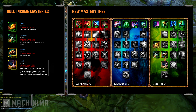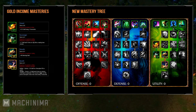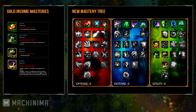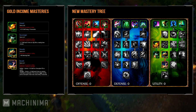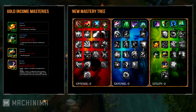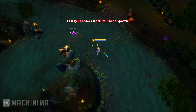Greed will give you 1.5 gold every 10 seconds. Scavenger will give you plus 1 gold each time an ally kills a nearby minion. Wealth will increase your starting gold by 40, and Bandit will grant you plus 15 gold on champion kill or assist if you're melee, or plus 3 gold each time an enemy champion is attacked if you're ranged. This won't trigger on the same champion more than once every 5 seconds. So the new gold income items and the mastery tree will give you a lot more gold.